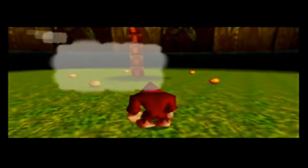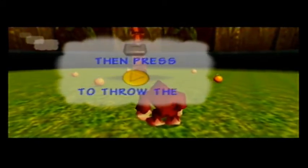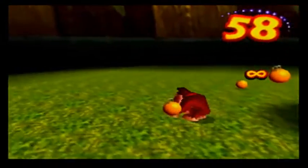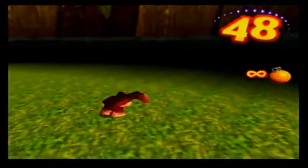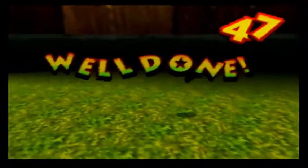And now we learn the ability to throw oranges. Pick up the oranges, hold Z, then press right C to throw them. Just throw five oranges and you're done! You'll see I have infinite oranges because I turned on the cheat code. Also, go into first person mode and you can fire oranges a lot more rapidly, as opposed to this where it's just... And I blew myself up. Well done, Donkey Kong! You can use oranges. Not really, though.